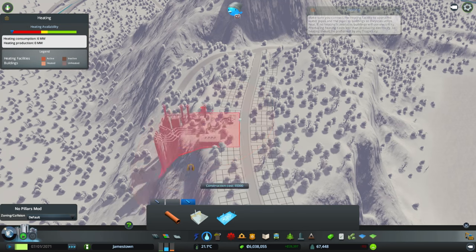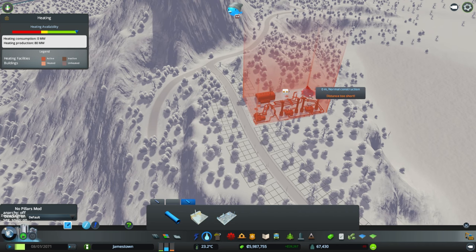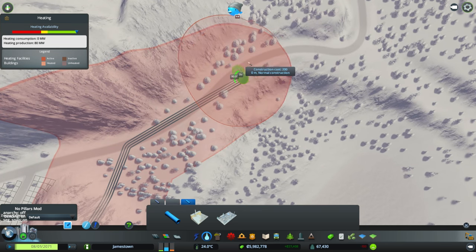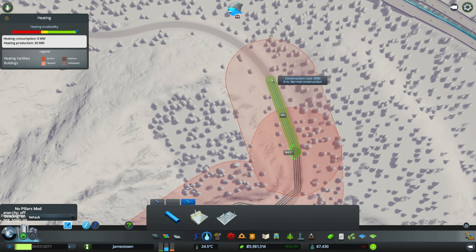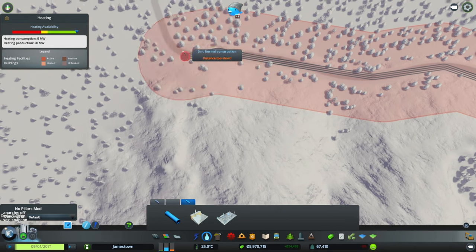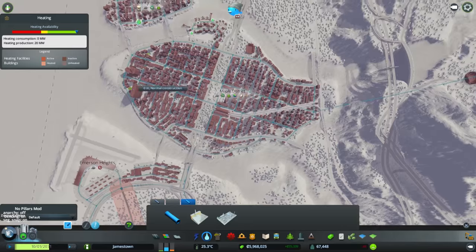We'll put it up here somewhere — about there. I presume it needs power, and also some pipework. The pipes are going to go — let's take it down the road. Yeah, these pipes are fairly thick. We'll follow the road — be nice — just so I don't make that one person unsub who was really upset that I wasn't following the roads that one time. So that will join to that. Now I'm going to heat up pretty much this part of the city.